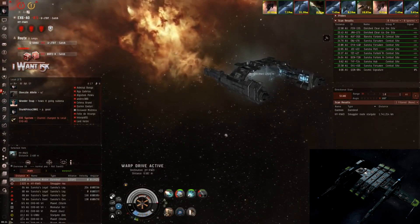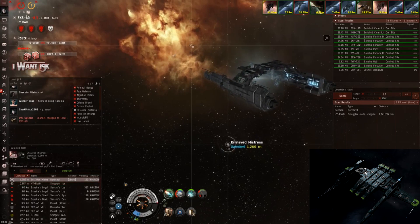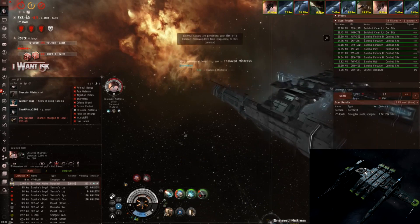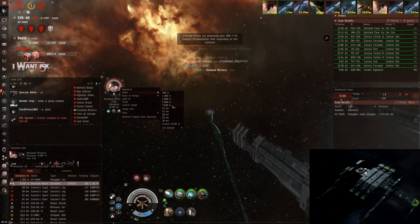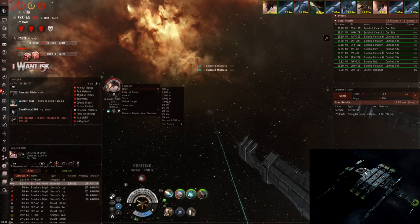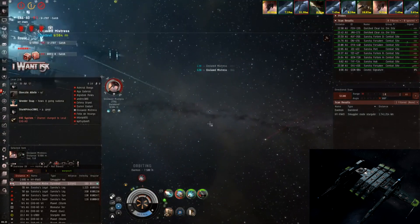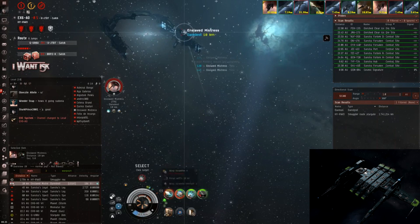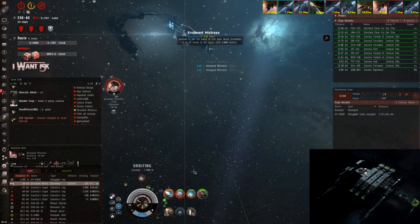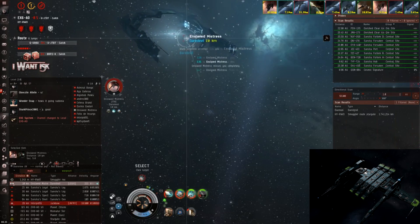Here I land on him at zero. I don't have a weapon timer so I could have jumped, but I decided that because he was hesitant I'd double-click in space and burn away. I was pretty confident that even if he scrams and webs me, my inertia would just carry me out of range — and that's what happens. I end up coasting out of his range. He also drops his scram on me. The fight does start to change a bit because some people he's blue to come to try and help him — a Jackdaw lands.